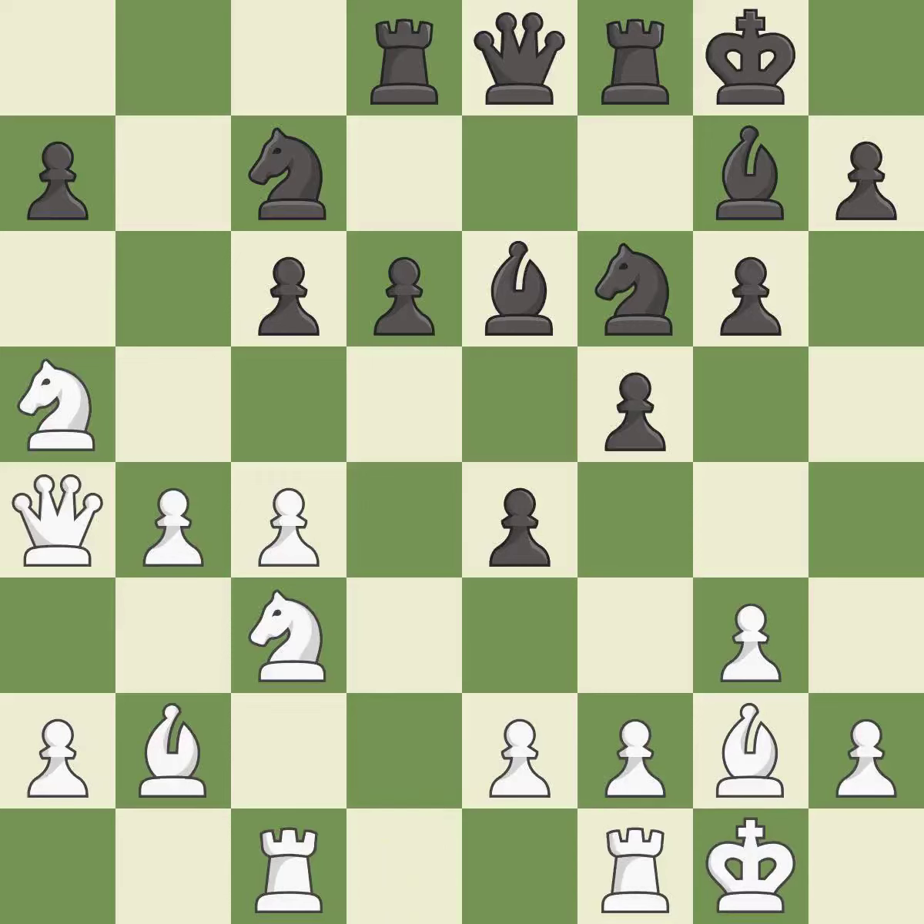This connects the rooks, which helps them coordinate together in the future — it is excellent. This moves the pawn to safety. This threatens to win a pawn — it is best.